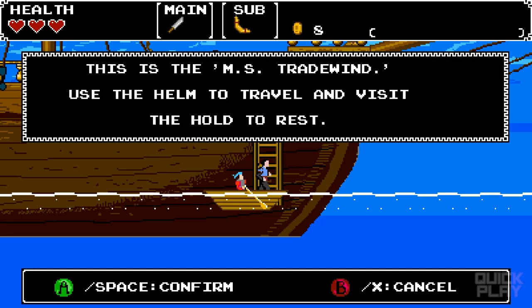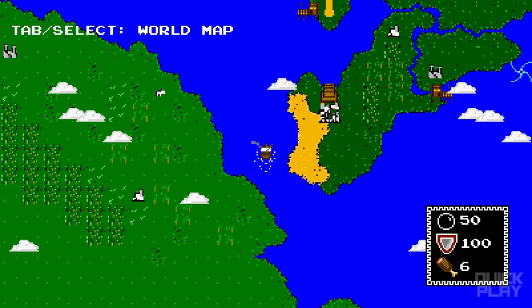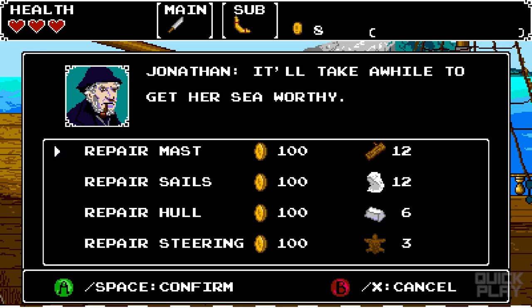Use the helm to travel and visit the hold to rest. Whoa — you can turn the ship with L and R. Start and stop. The reason I can't move is the ship is damaged but not beaten. You need to get gold, resources, wood, wool, iron — I think those are pelts — to repair it.